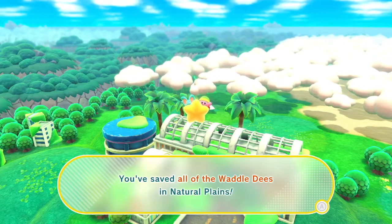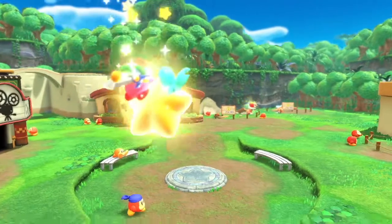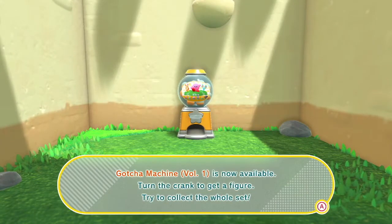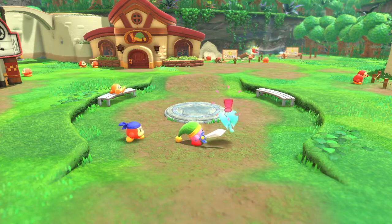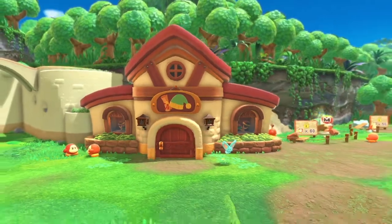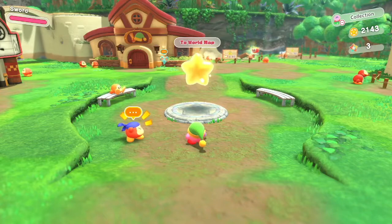You saved all of the Waddle Dees in Natural Plains! Gacha Machine Volume 1 is now available — turn the crank to get a figure and try to collect the whole set. Wilde Dee's Weapon Shop is now open — head here to make your copy abilities even stronger. So Elf Villain wants us to check out the weapon shop, but I think we'll go over that next time. Thank you for watching, and I hope you'll join me next time for more Kirby and the Forgotten Land!